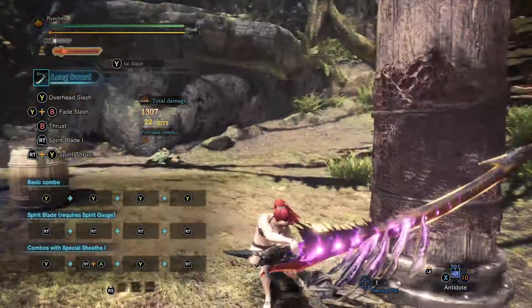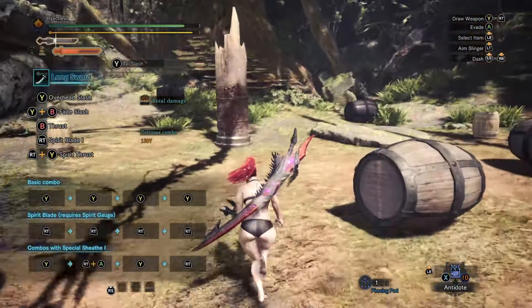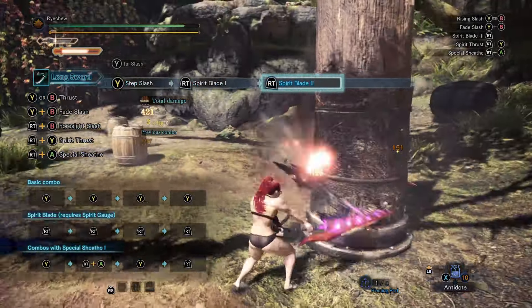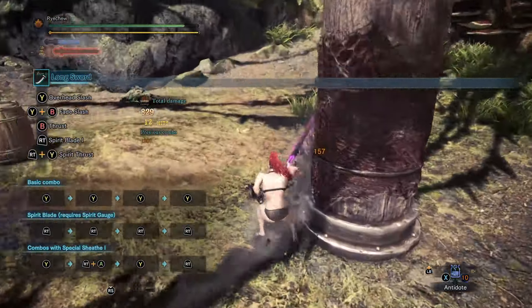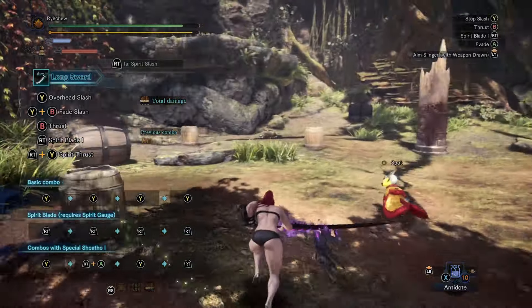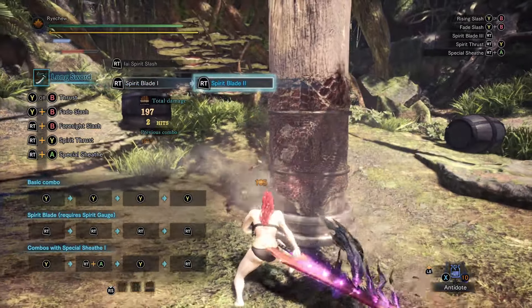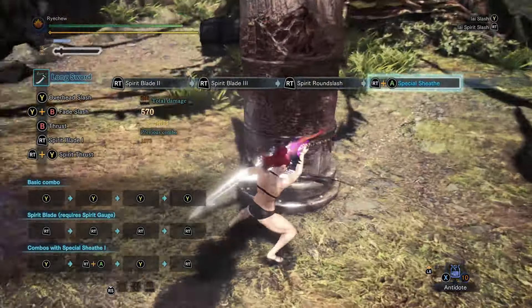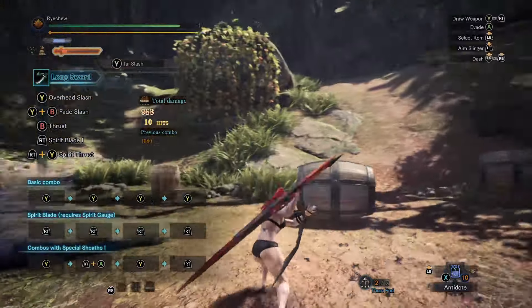I'll start with positioning. While you're performing the Spirit Blade combo to get to your Spirit Round Slash, at any point you can perform a slinger burst and it will reposition you in whichever direction you're facing without knocking you out of your Spirit Blade combo, allowing you to hit the monster with your Spirit Round Slash more often. You should always go into the Iai Slash after every Spirit Round Slash to have an automatic regen on your Spirit Gauge.